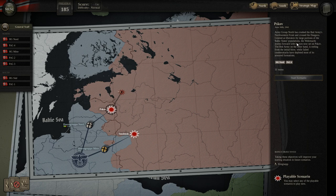So let's jump back into this. Pskov, June 30th, 1941. Army Group North has crushed the Red Army's northwestern front and crossed the Dvina. Greeted as liberators by large portions of the Baltic state populations, the Wehrmacht storms forward with its eyes now set on Pskov. The Red Army, on the other hand, is reeling from the initial blow while failed counterattacks have depleted most of its armored formations.